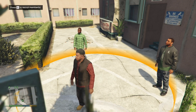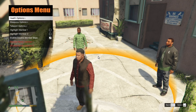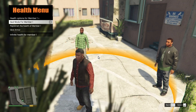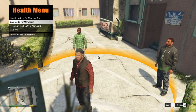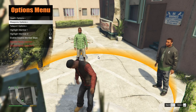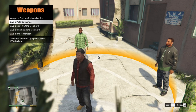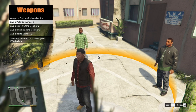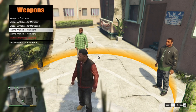Exit out of your menu and press K. You can give god mode to your crew members. Go to Health Options, go to Member One and give them god mode, then go to Health Options for Member Two and give them god mode as well. You can also go to the weapons options and give them weapons and infinite ammo for both Member One and Two.